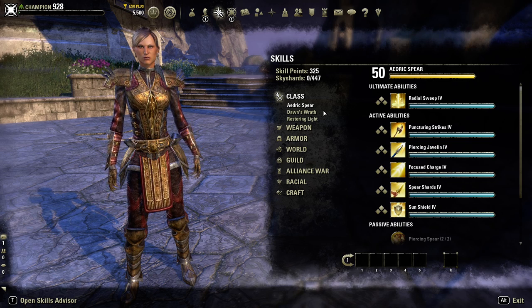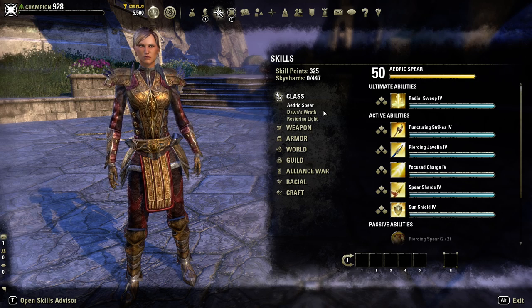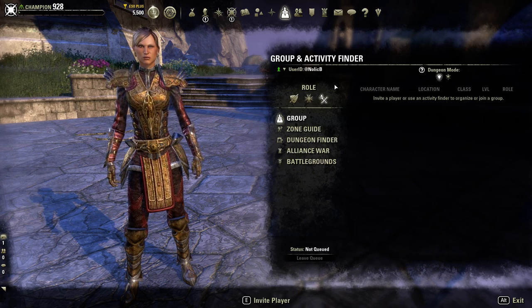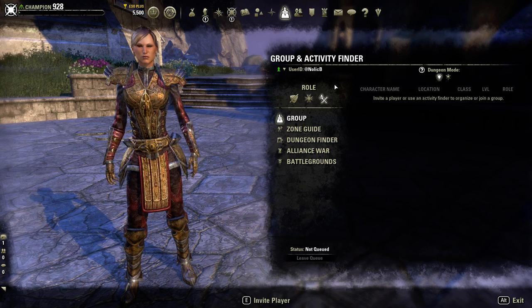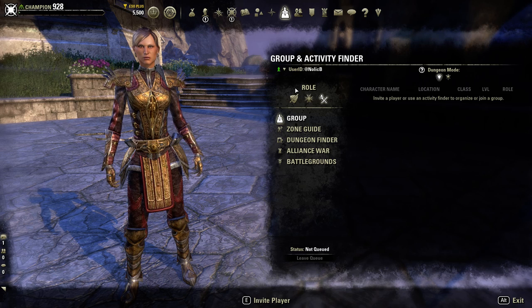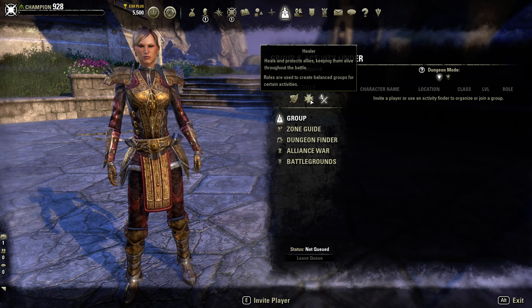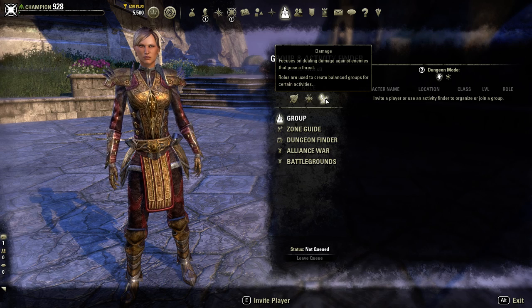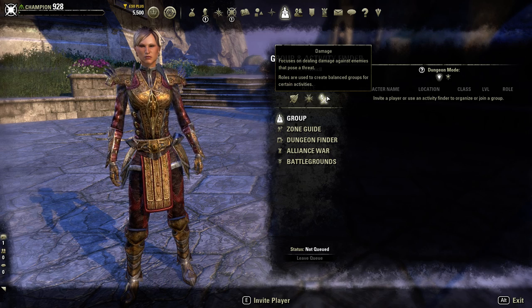Whether you want to play a healer, a tank, or a damage dealer, the roles are defined in-game by hitting P on your keyboard to open the group and activity finder, where you can mouse over each role from tank to healer to damage dealer - each one is explained by the developers.